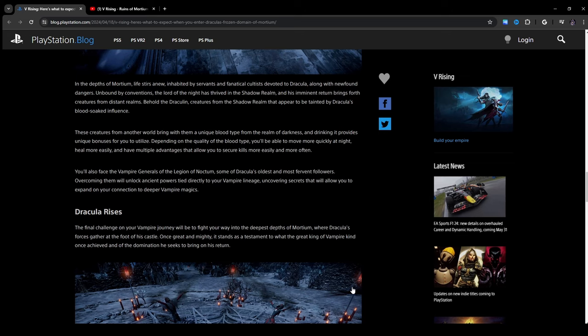That time has come. Dracula has sent out a call to arms, rousing untold legions of vampires from their centuries-long rest. Yet not all who awaken are content to serve — some are more ambitious and would seek to take the throne themselves. In V Rising, you are one such vampire. I was right about the cultists — they're fanatical cultists devoted to Dracula. His imminent return brings forth creatures from distant realms: Draculan creatures from the shadow realm, tainted by Dracula's blood-soaked influence, carrying a unique blood type that provides unique bonuses.